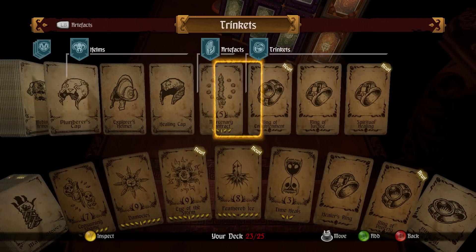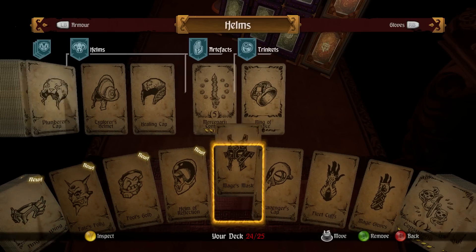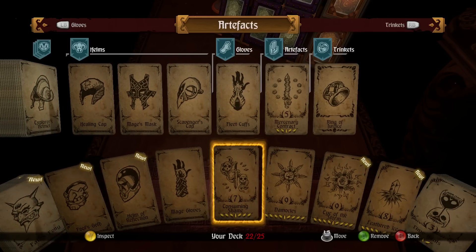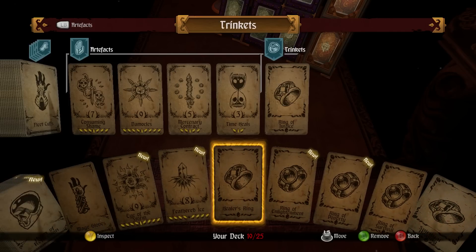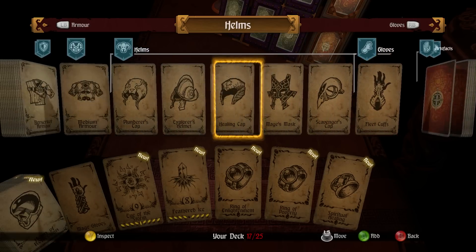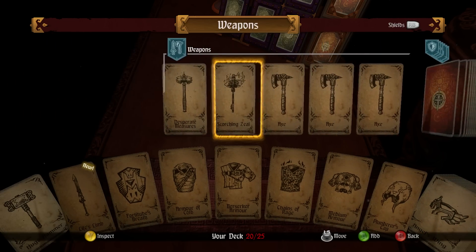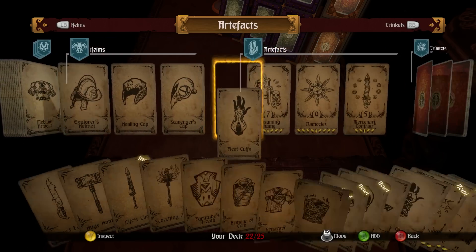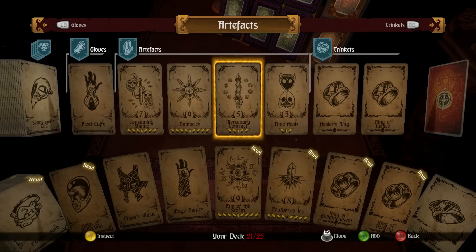Fates Folly — I have the storm feathered ice, all these things, but we have no idea what they do. Majors Mask was pretty cool too, but we know what that does. I'm gonna leave these gloves in here because those things are amazing. If I ever get just a glove card, I want it to be the mage gloves because that thing is awesome.